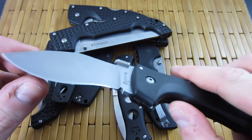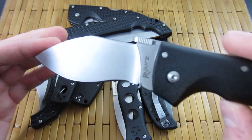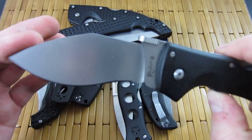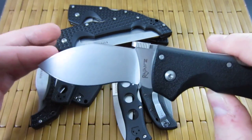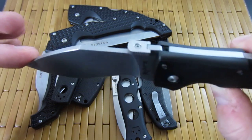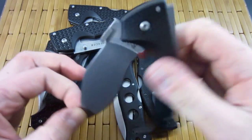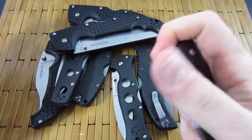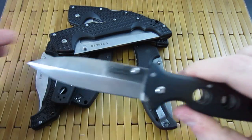The Rajah Three — also very Demko-esque. Griv-Ex handle. I've put a little bit of a satin finish on this one — didn't overdo it, so it doesn't have the standard bead blast it came with. Very cool, easy to flick open.